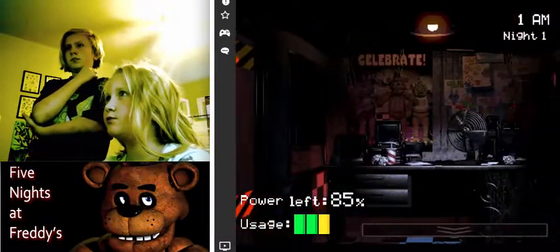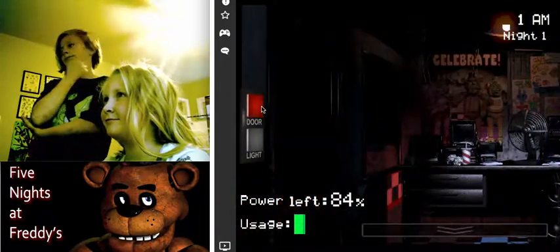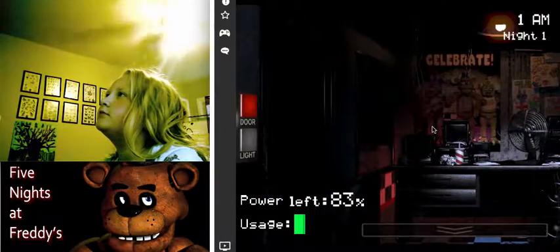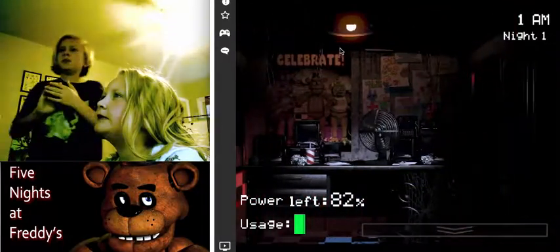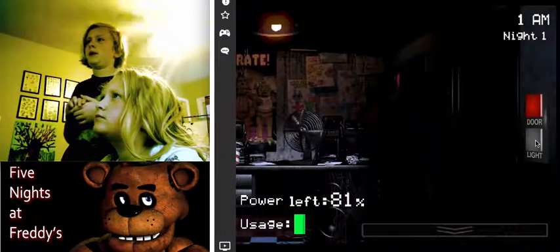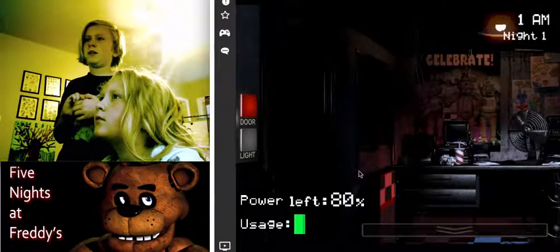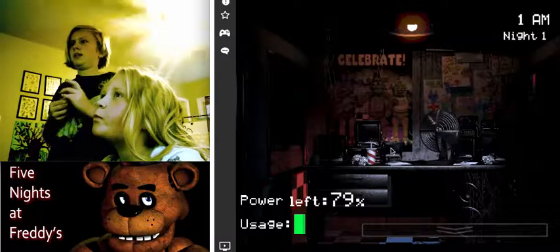I'm just closing my doors. Don't do that — it uses power. You can check your lights whenever you want, but don't close the doors because that wastes a lot of power. Make sure to commonly check your lights so Bonnie and Chica don't get you.